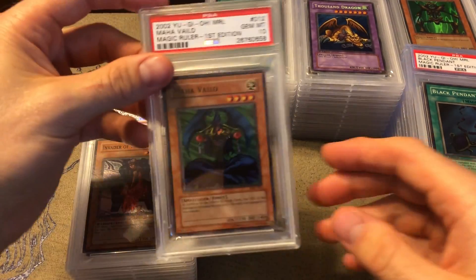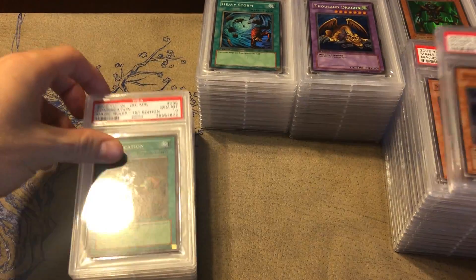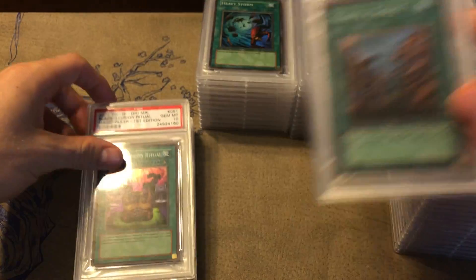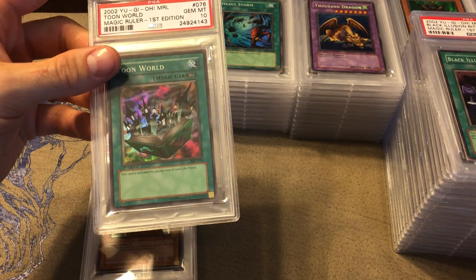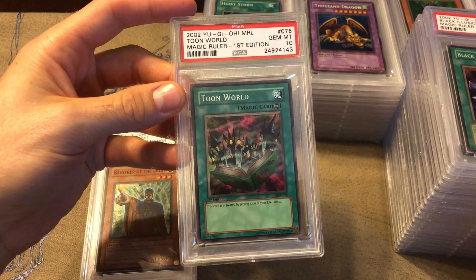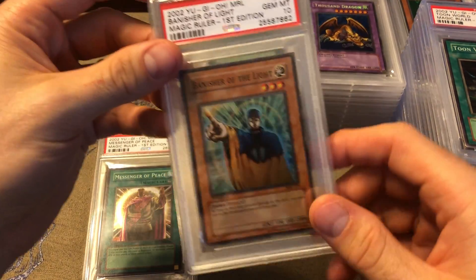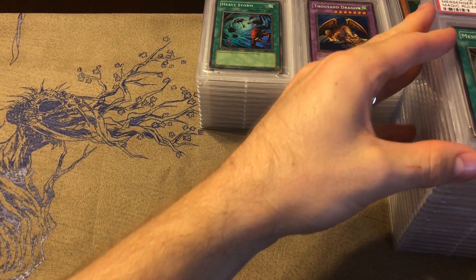Here are the Magic Ruler supers: Black Pendant, Maha Vailo, Invader of the Throne, Confiscation, Giant Trunade, Painful Choice — a card I always loved using — Black Illusion Ritual for Relinquished, Toon World — extremely nostalgic, I love the artwork, and when this came out everybody wanted it — Banisher of the Light, and Messenger of Peace to round out the first edition PSA 10s of Magic Ruler.